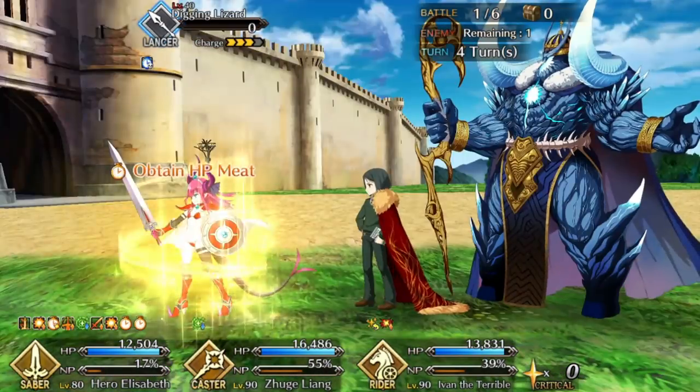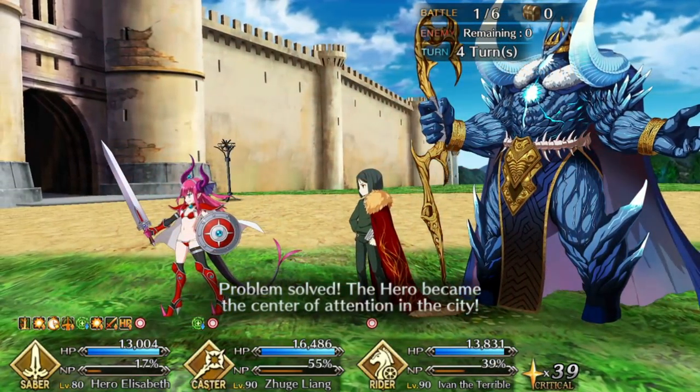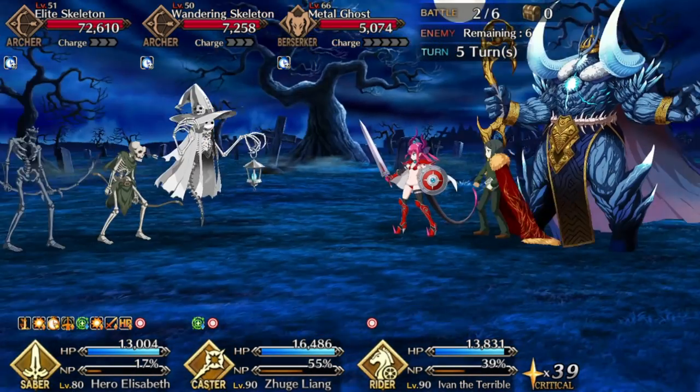If you're able to finish this wave within four turns, Elizabeth will actually get sure hit for ten turns, which is very handy because there's an enemy in the subsequent wave where you really want that.